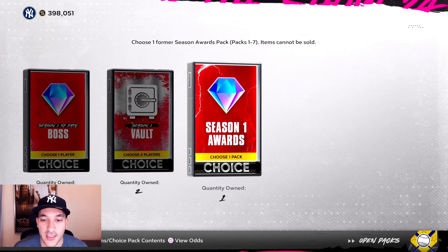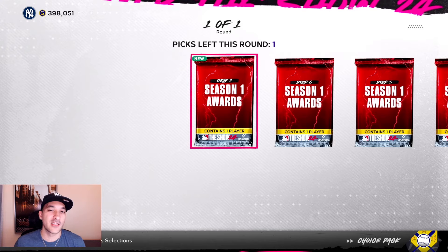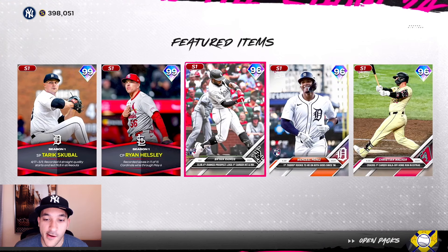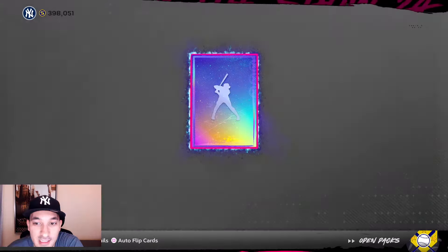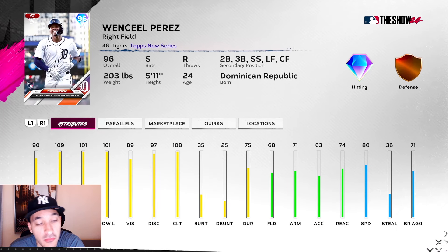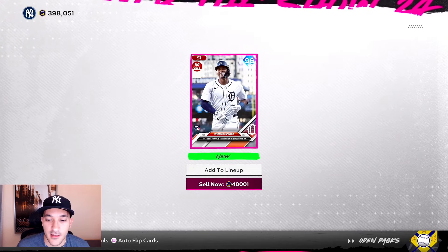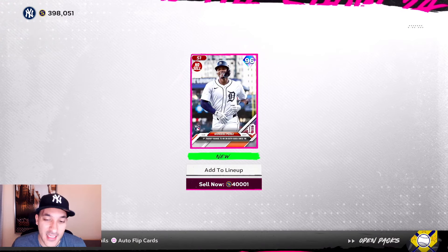For the Season 1 awards pack, it makes more sense to pick the higher overall packs since there are higher overalls in there. Looking at pack 7 — Helsley might not be bad, Scuba would be nice. We end up with one of the 96s — Salvador Perez. His hitting numbers aren't bad, not bad at all — kind of poor on defense but I don't really care for defense. 80 speed, actually not a bad card. Wish I could sell it but we'll take it.